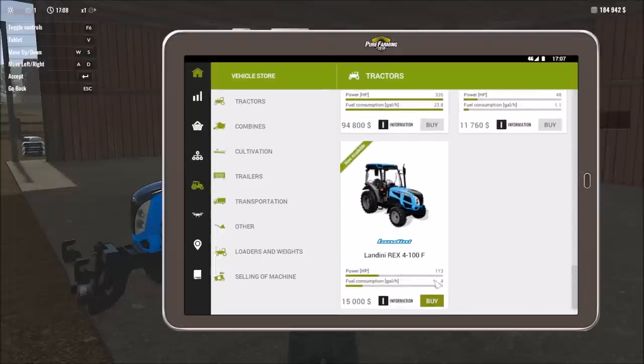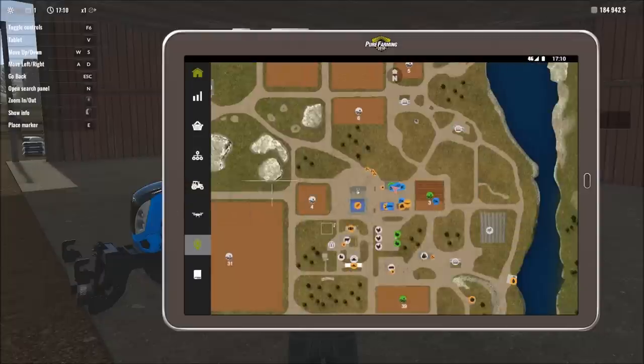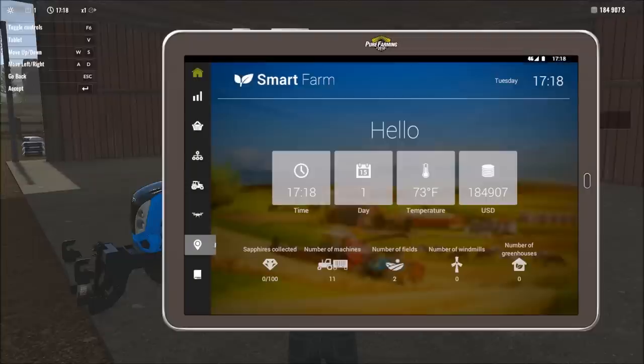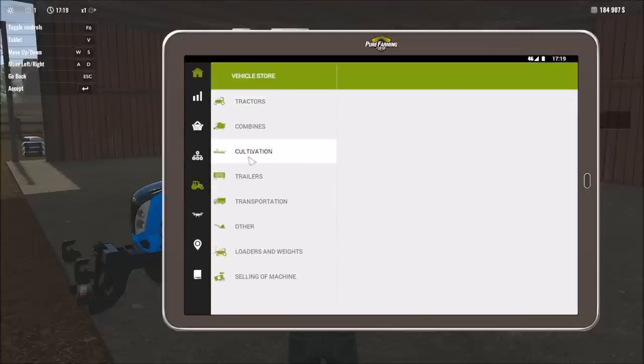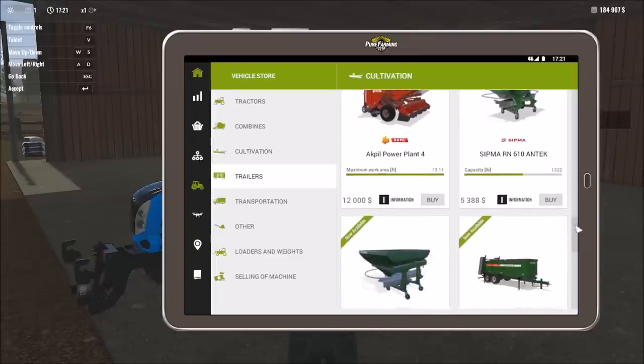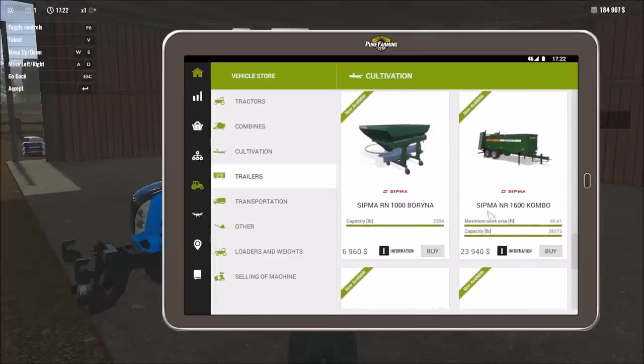Clicking back on our field, you can see the work progress and can also view this from the drone in real time. He's plowing; we've got cultivating, sowing, and fertilization covered. Next would be irrigation, then spraying. Going back into the store, under cultivation you've got most of what you need laid out in roughly the order you need it.